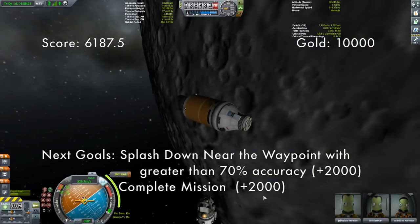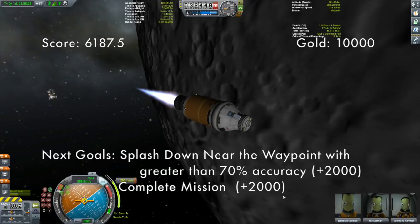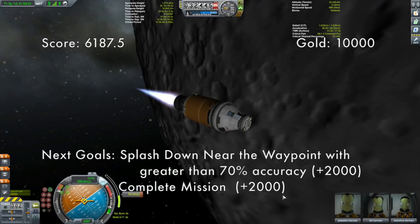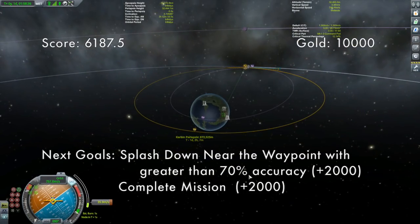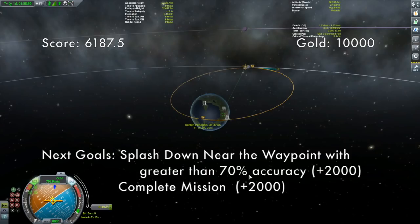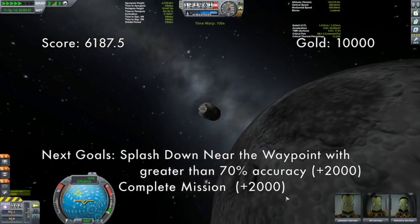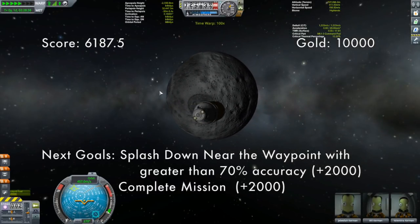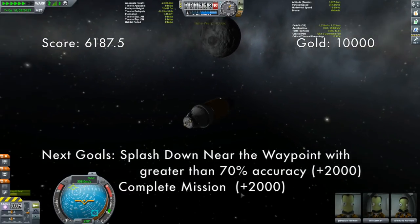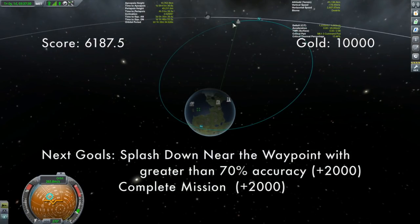Get ready to make our burn — there we go, we are off. Goodbye little lander, you did a good job. We'll go with about 45 kilometers periapsis — that puts us into the atmosphere, but not too deep so things explode. Then we'll say goodbye to the moon. I've toyed with the idea of whether it's better to make the inclination change during the Kerbin injection burn. I think it's better to actually make the inclination change right about now.